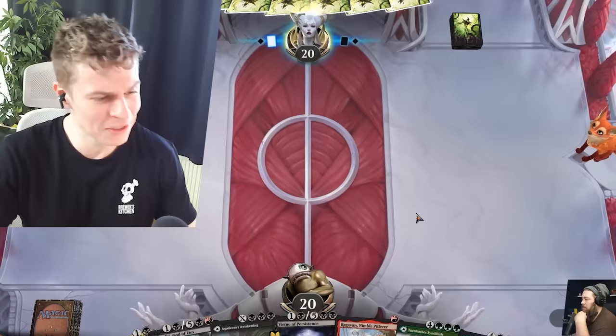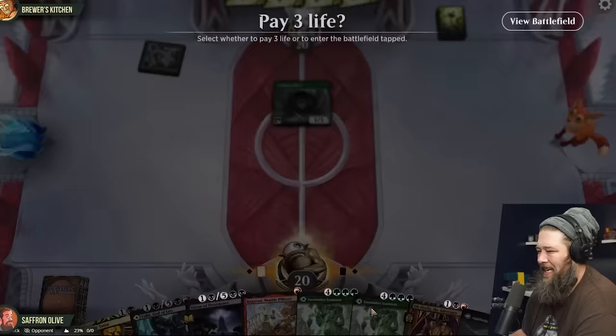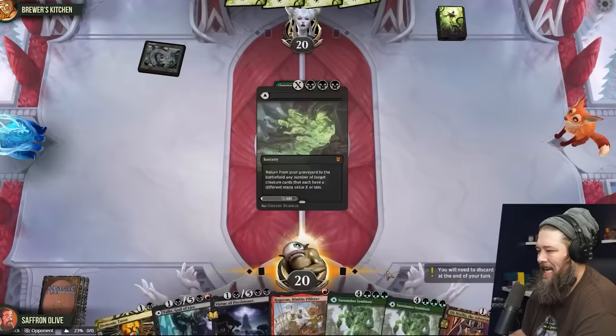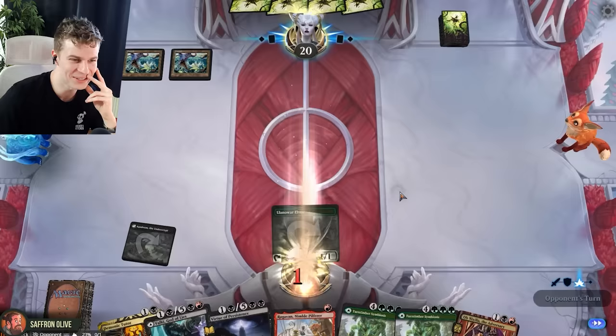Go get him. Forest, Llanowar Elf. Go. We're going to play a tapped land and pass the turn. So the biggest downside of this deck is almost all my lands are MDFCs. That's the only way to get enough mythic lands in the deck, so it's very painful. I'm going to play Forest. I'm going to swing for one because you deal yourself damage. And then I drew another Llanowar Elf.